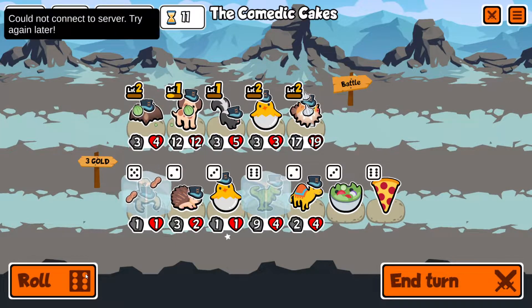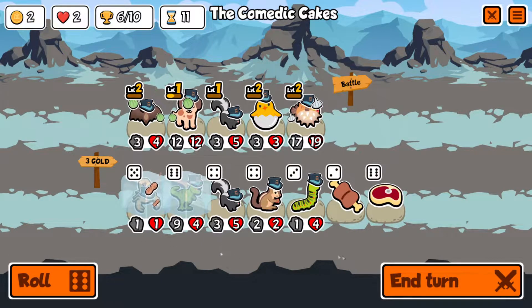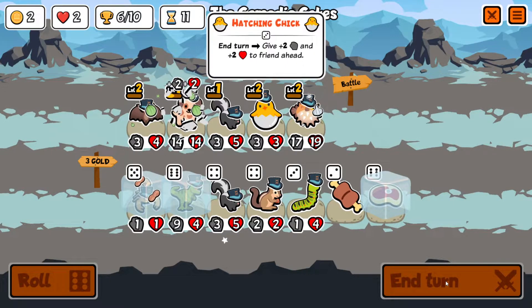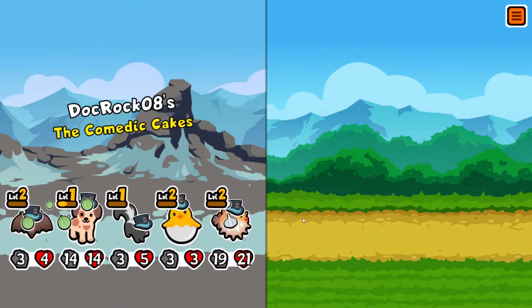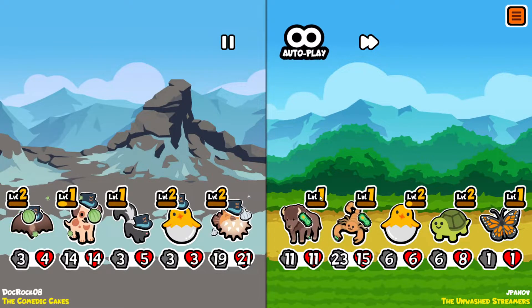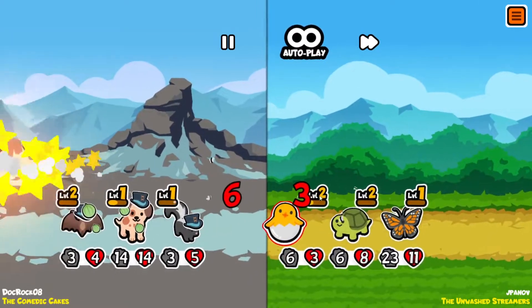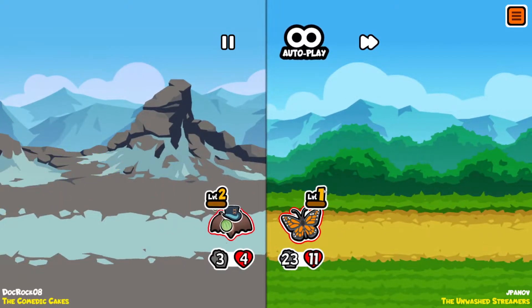We'll roll one more time — there's another skunk, and a steak might be good on the chick. A fourteen-fourteen puppy and a nineteen-twenty-one blowfish — now a level two blowfish, which is nice. That's a beefy scorpion — oh my goodness! We're going to trade with the scorpion which is good, but we lost a death touch. Melon armor on that butterfly is a little rough.